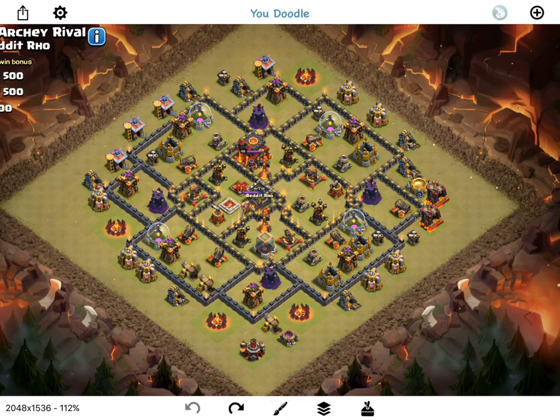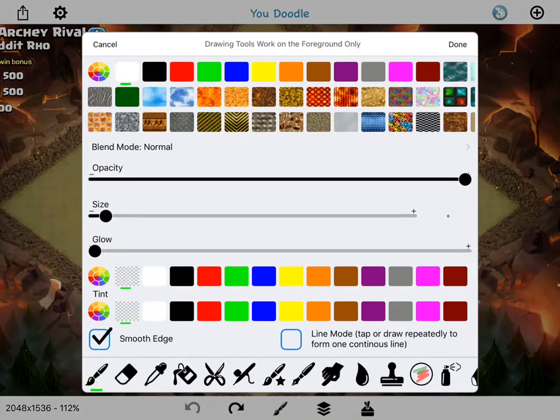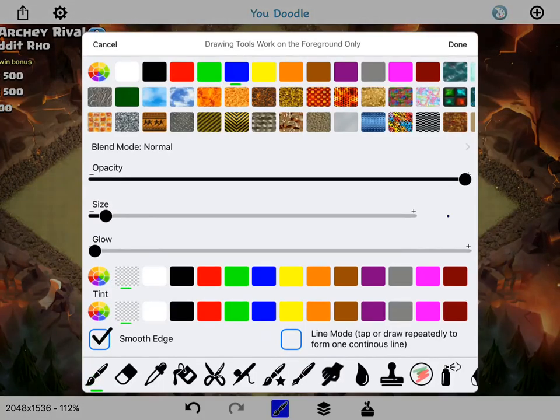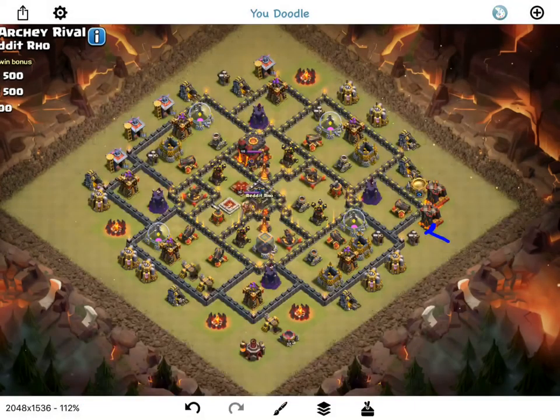So the plan is: I'm gonna start with testing the opener. Going to drop a few minions right here just to clear out these two buildings, then drop my queen right here with five healers on her. Then just let her start walking up this way, using a rage where I need to — I have three rages so I'm willing to use two plus her ability.